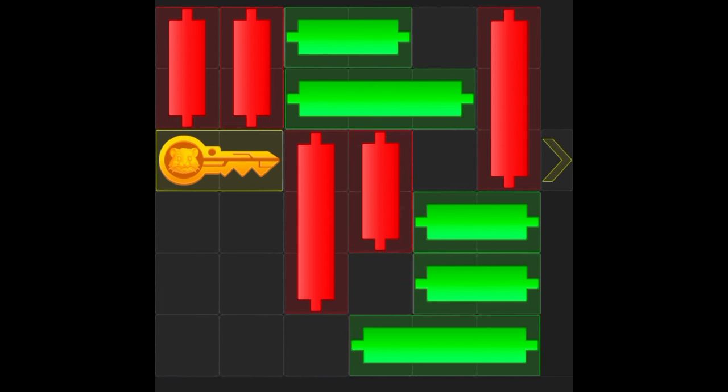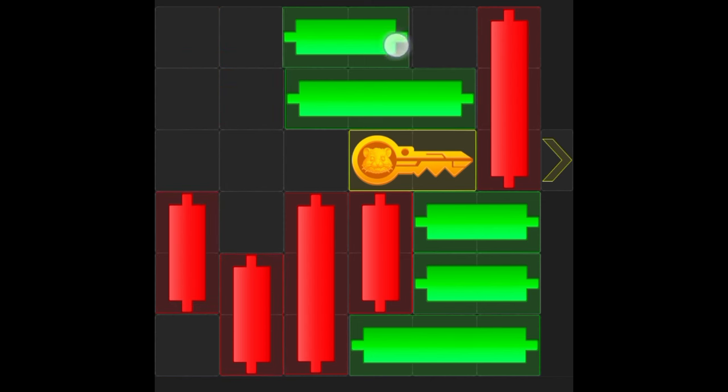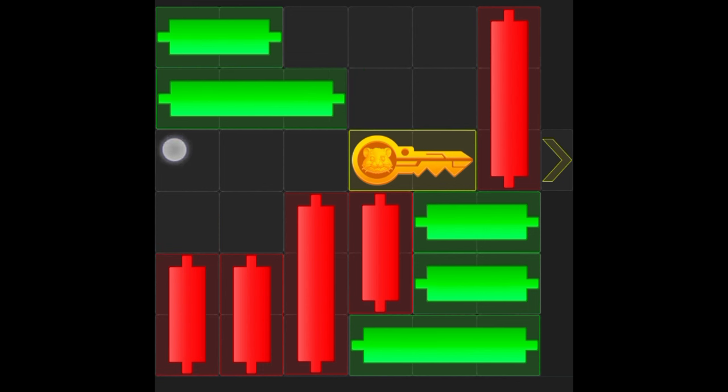Now bring the long green to the right, then bring this red down, and then the long red down to push the key forward. Take the other two reds at the top and bring them down, then bring the long green and the short green to the left.